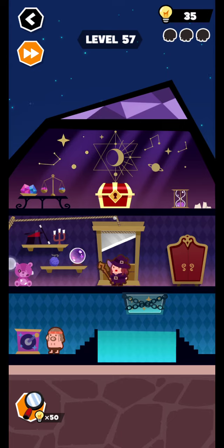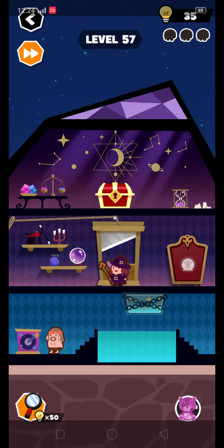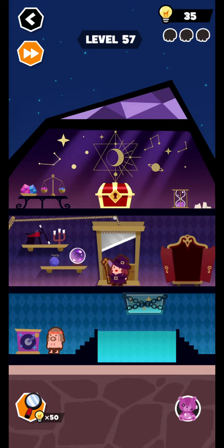Level number 57. Okay, so friends, start now. First tap this door, okay, and open this door. This moves to here — and tap this, and this rabbit moves to here.